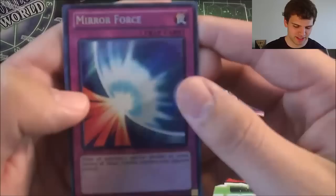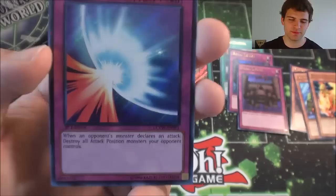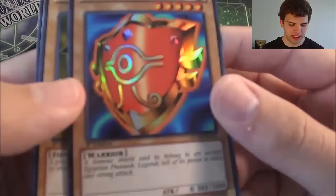Oh baby, a Secret Rare Mirror Force! I wonder if the value of this has gone down a little bit because of the Super Rare one that was printed in Starter Deck V for Victory, which I did an opening for if you guys want to check that out. Very awesome card — Secret Rare Mirror Force. I can't even remember how many times I've opened this and traded or sold it because so many people want this card. And then a Super Rare Millennium Shield — a famous shield said to belong to an Ancient Egyptian Pharaoh.